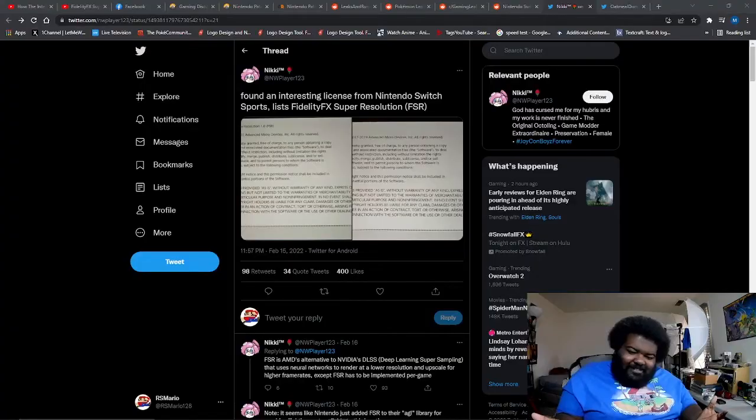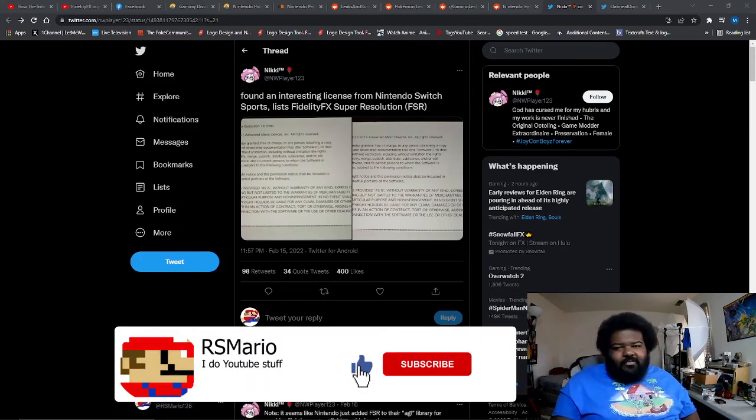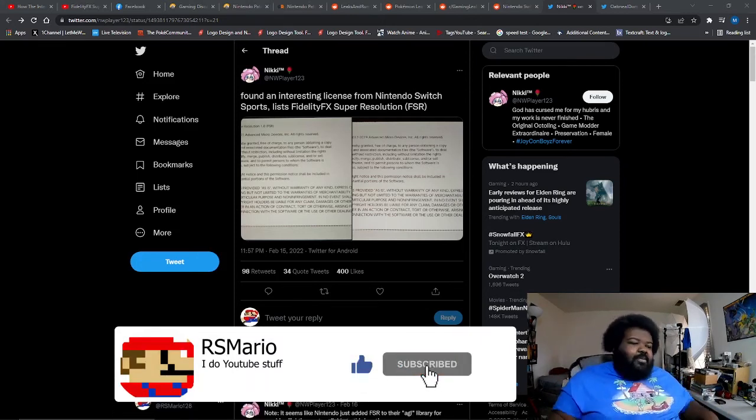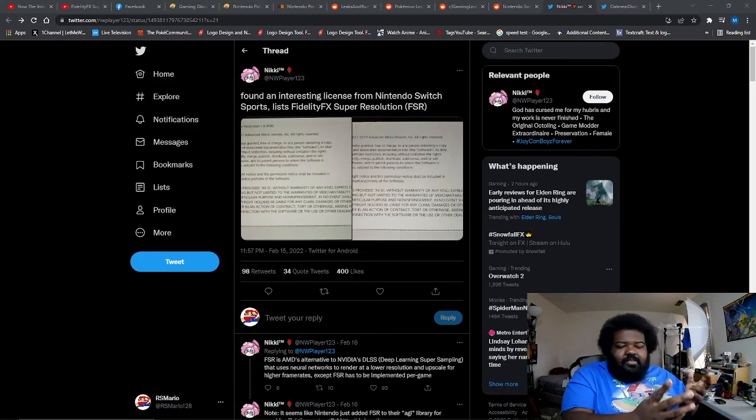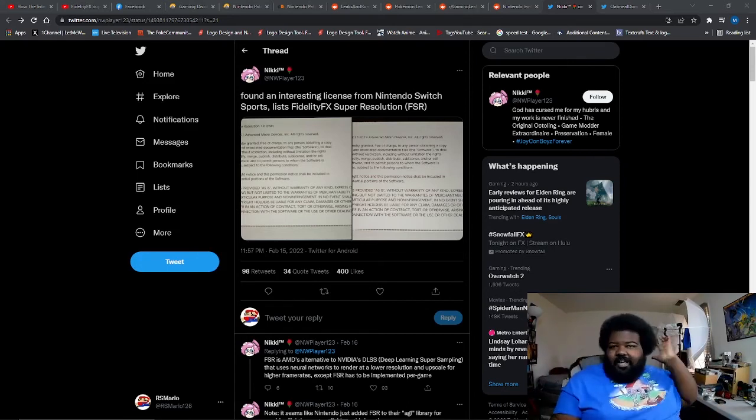Better looking Switch games is the big win here. If Switch games look better on a system with a better screen, this is almost like an incremental update. This is why people were saying the Switch is in the middle of its life cycle — with something like FSR, it could artificially extend the Switch's life cycle.